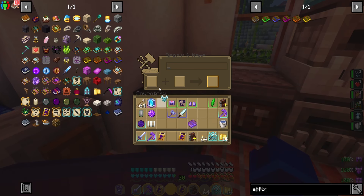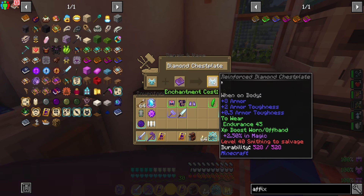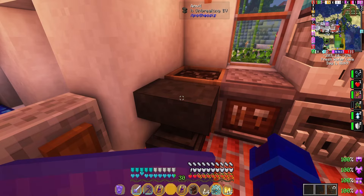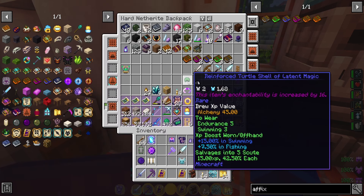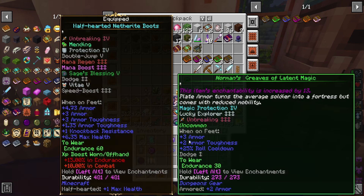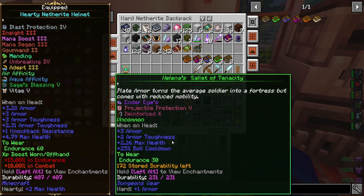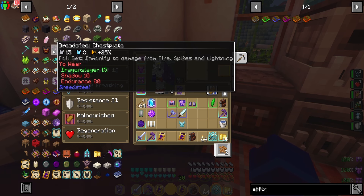Now you basically just combine this affix tome with the piece of gear you want to upgrade. So we're putting it on a diamond chest piece — again, it costs experience. And now we can see it's added the 0.5 armor toughness to the item. This lets you shred a bunch of crappy items with affixes, rip off all of those stats, and put them onto one piece of gear to make a super OP piece of armor — kind of like what I've done with my netherite chest piece.